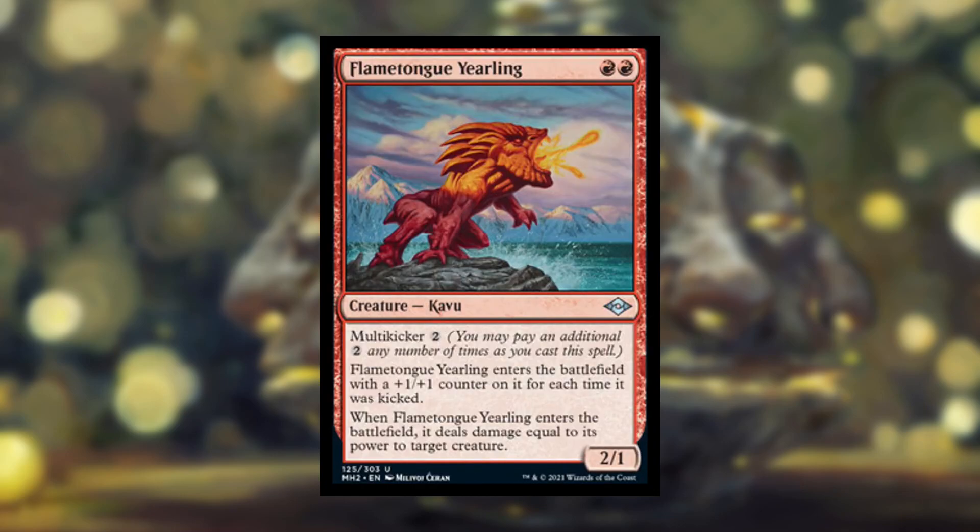Next we have Flametongue Yearling — a red-red Kavu creature, 2/1 with multi-kicker. You can pay 2 as many times as you want, and it enters with a +1/+1 counter for each time it was kicked — so 2 mana gets a 2/1, 4 mana gets a 3/2, 6 mana gets a 4/3. When it enters the battlefield, it deals damage equal to its power to target creature. For 4 mana you get a 3/2 and deal three damage, which seems a little pricey. It isn't uncommon, so I don't expect this to make waves — though it might make fire.